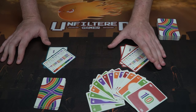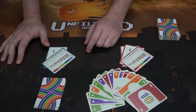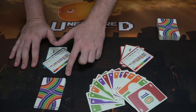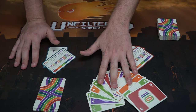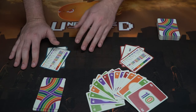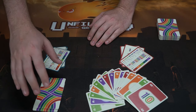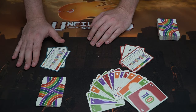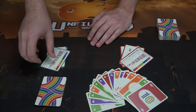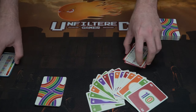Then you do a bidding phase, where you bid on how many tricks you think you can win based on your hand. The person to the left of the dealer goes first. A player can bid anywhere from one trick to five, or choose to pass. The player who bids the highest is the one trying to determine the scoring of the round. If nobody else outbids them, the round begins.